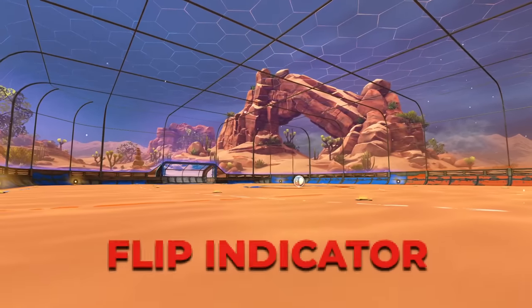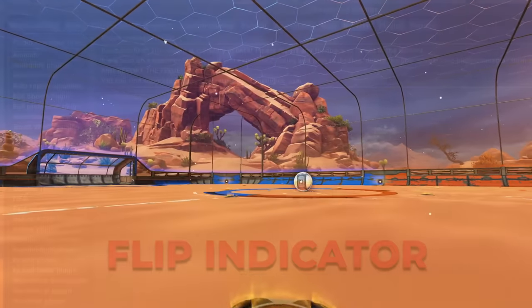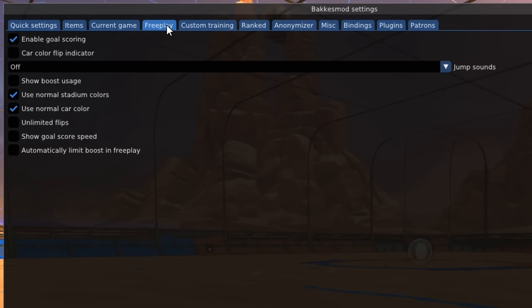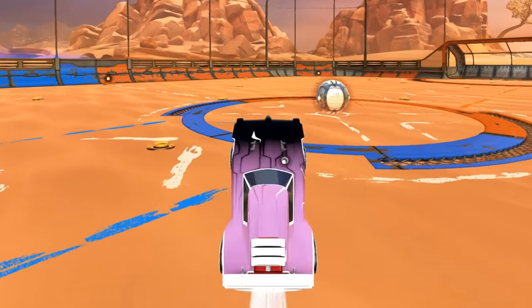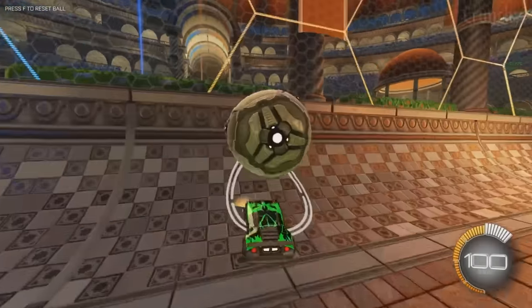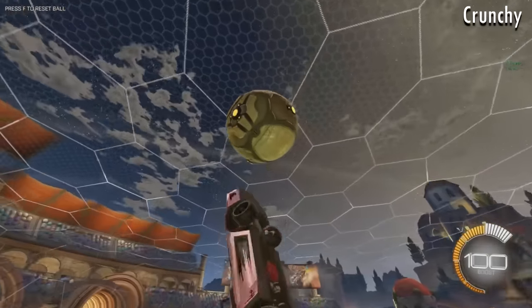Our next one isn't even a separate plugin — it's built right into BakkesMod, but you might not even know it's there. Under the Free Play tab, you'll find the Car Color Flip Indicator. When enabled, this feature will change the color of your car when the 1.5-second flip timer runs out and you lose your second jump, or more importantly, when you get your flip back. Definitely a useful tool for you aspiring freestylers out there.